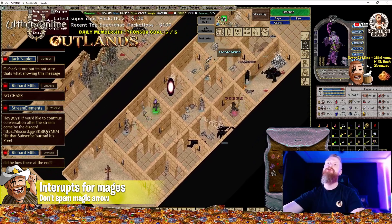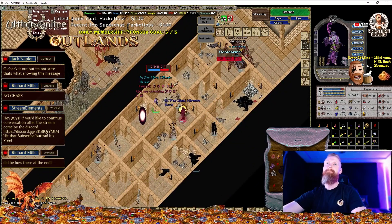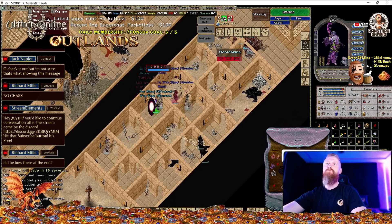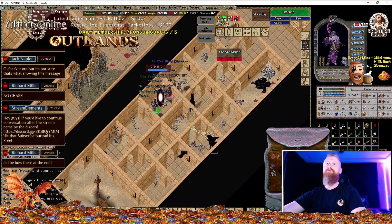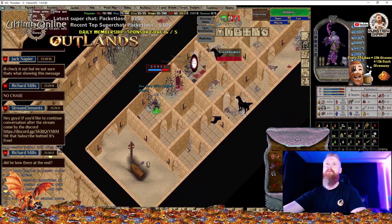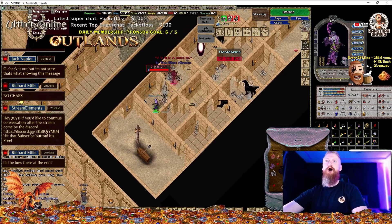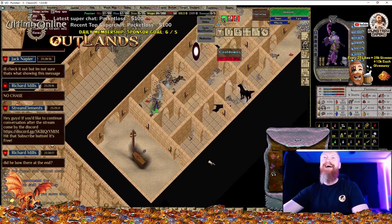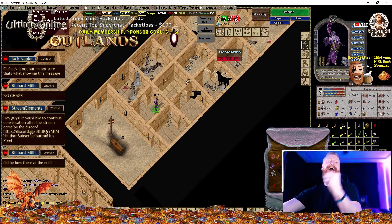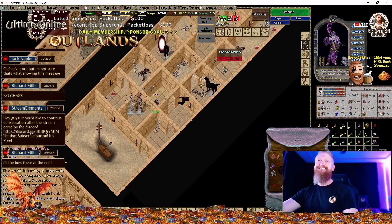Speaking of being interrupted — interrupts for mage players. Think about this: circles one through five are your friend. Set up easy-to-reach hotkeys and learn to interrupt. Try and time the drops on their casts. Don't be the guy who always spams explosion, ebolt, ebolt, ebolt. They can easily get a heal off between ebolts, and then you're out of mana sitting there like a sitting duck.